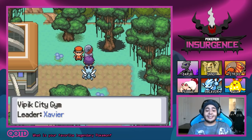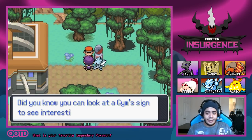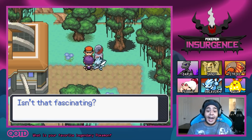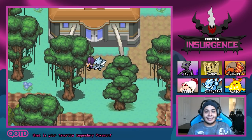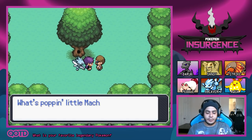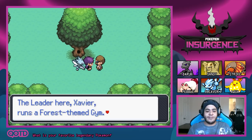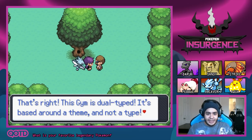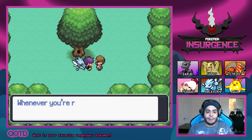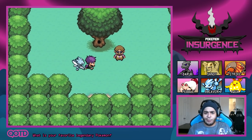We've made it to Vipic Gym. Welcome to the Vipic City gym — the leader, Xavier, runs a forest-themed gym. This gym is dual type, based around a theme and not a single type. Bug and Poison types are the name of the game. Just climb into the hole in the tree — this gym is a maze of tree holes. Thanks for the fresh water! This guy's always looking out for us. Let's make our way into the tree.